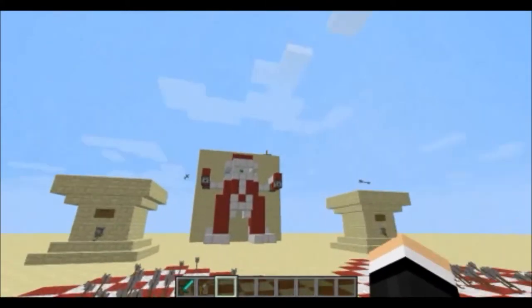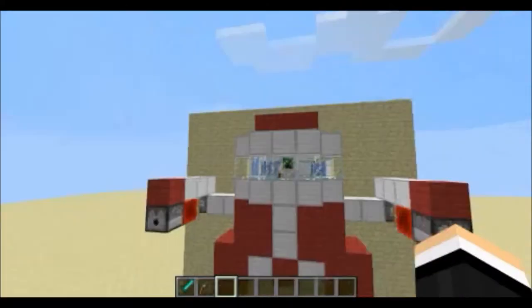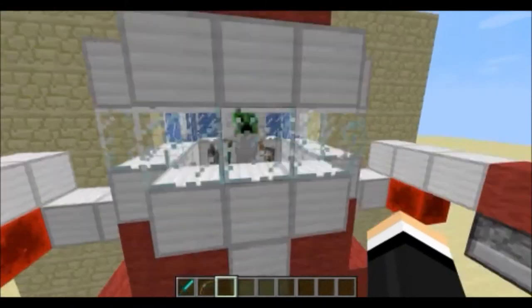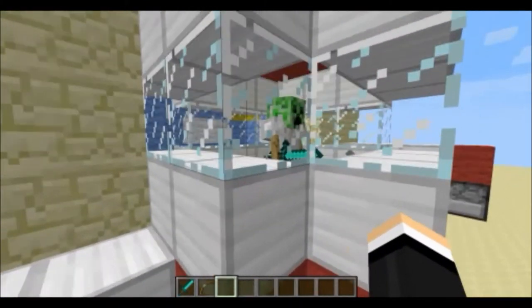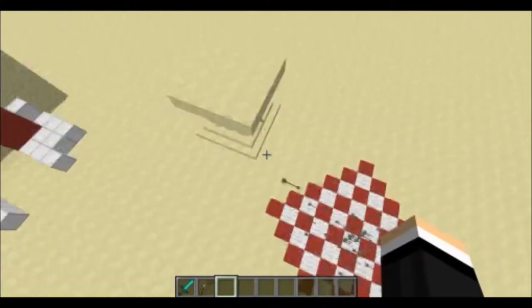These arrows come from the robot right here, which has a creeper inside — not actually a creeper, it's an armor stand.